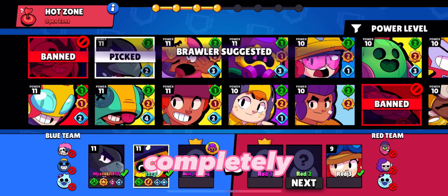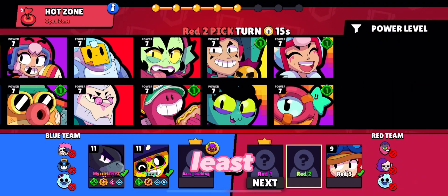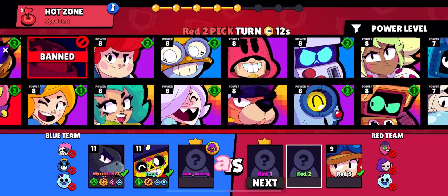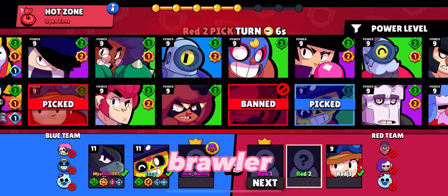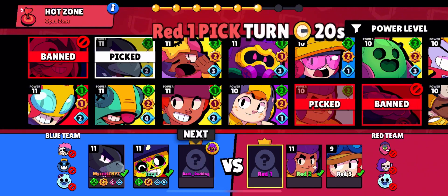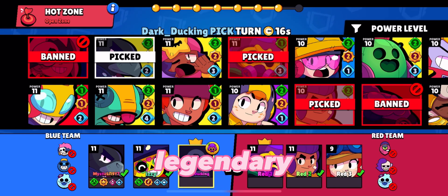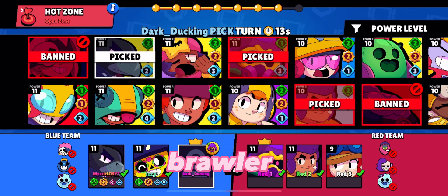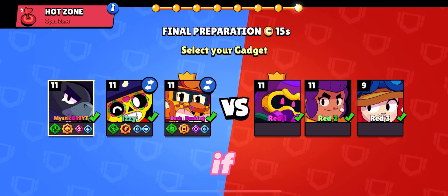Moving on to number 3: safes. Safes were kind of like megaboxes, but they always guaranteed a Brawler. These were from at least 4 years ago. They were pretty cool, but they cost a ton of gems — you know Supercell if you've ever played Clash Royale. There were a few different types: Common, Rare, Epic, and Legendary, and the Brawler corresponded with whatever safe you bought. So if you bought a Legendary safe, you get a Legendary Brawler, and so forth. These were removed once they had more ideas for Brawlers and added more content, and were eventually replaced by megaboxes.